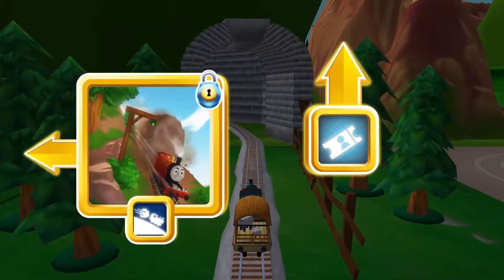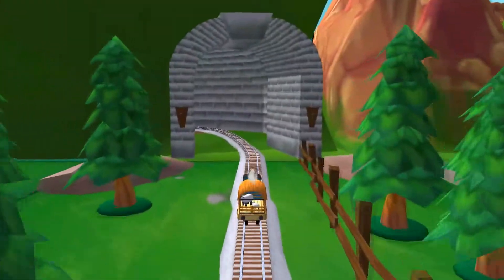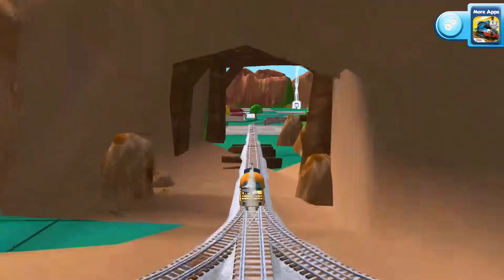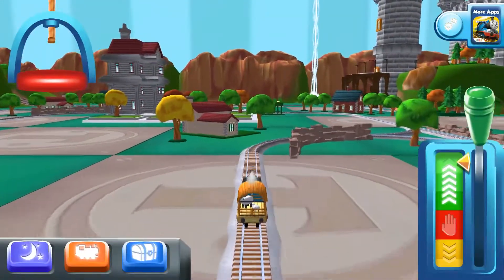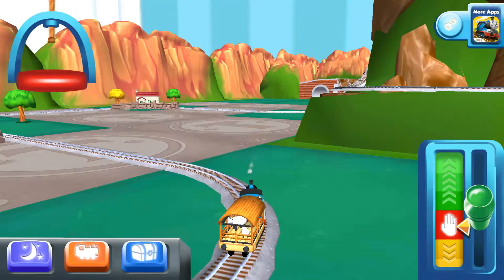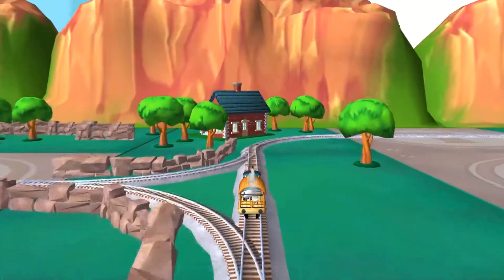Left leads to the boulder cliffs! This adventure box contains a unique engine. Forward leads to — we're almost at the township! Right leads to the haunt — the tunnel is nearby!